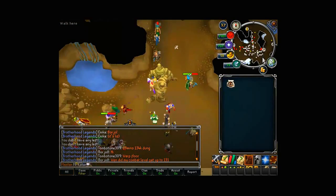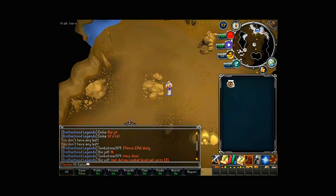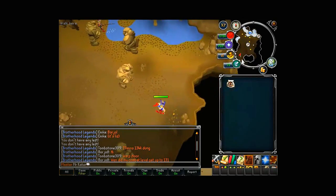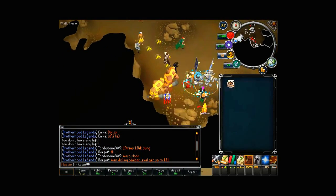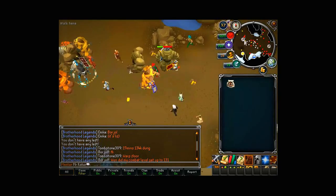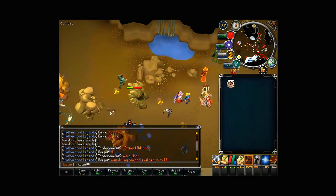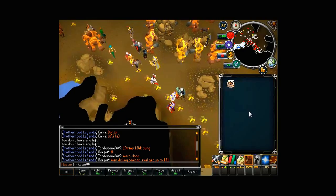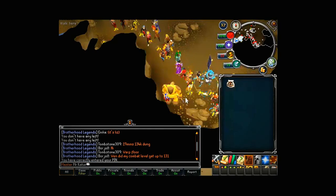For coal, there are three coal areas - one here, another one here, and a third one all the way over here. That third one is the only bot-free one I know of. For gold, there's a gold area here and another gold one here, but the gold nodes are collapsed about 60 to 70 percent of the time. So I'd avoid world 84; go to world 77 or 79 - it's an official world for the Shades of Mort'ton activity.